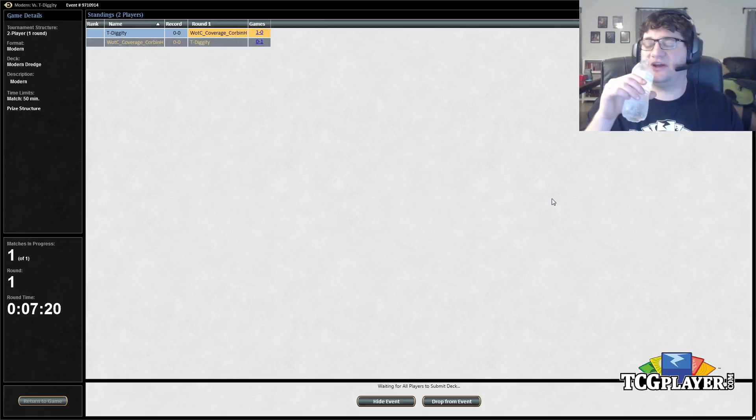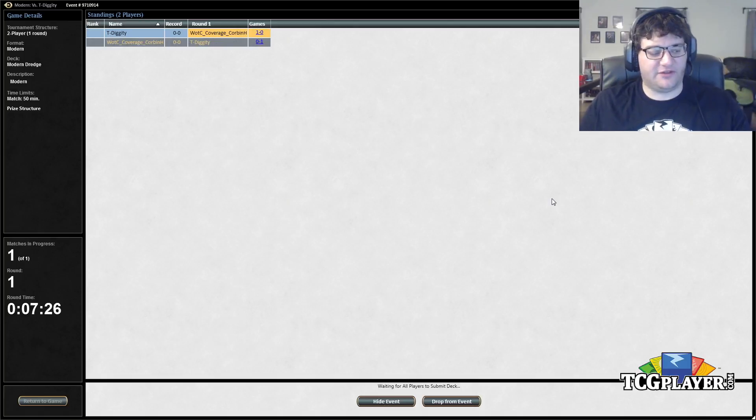On the play I don't mind just trying to be faster than him. The thing about graveyard hate against this deck is sometimes you'll have it, but even if you do, this deck can make 10 power on turn two. It doesn't happen all the time, but if it does, your Relic of Progenitus looks pretty bad when you die to Blood Ghasts and Prized Amalgams before you can do anything.